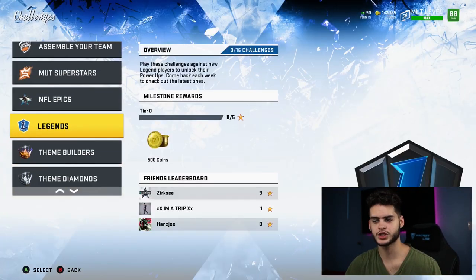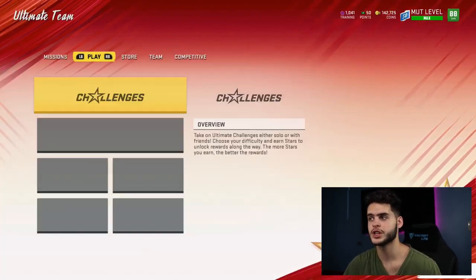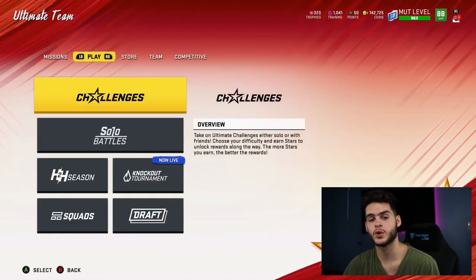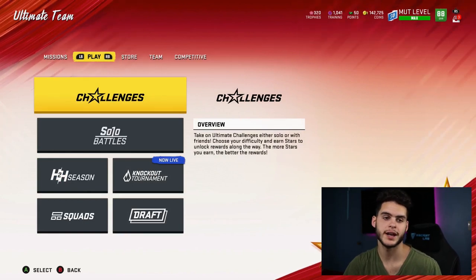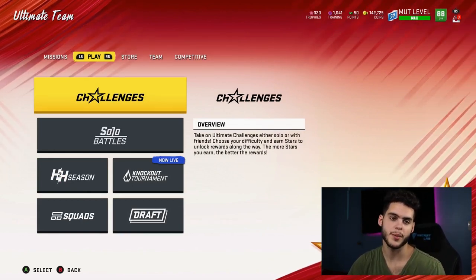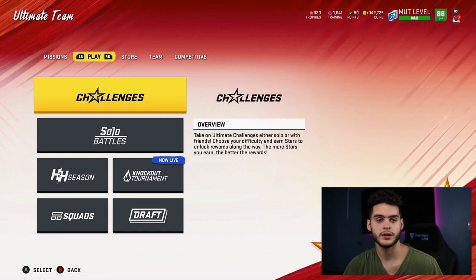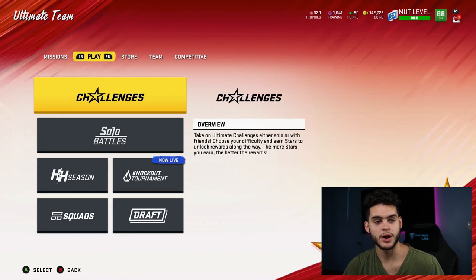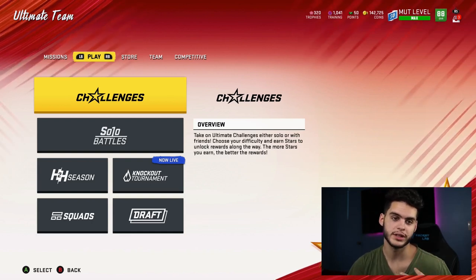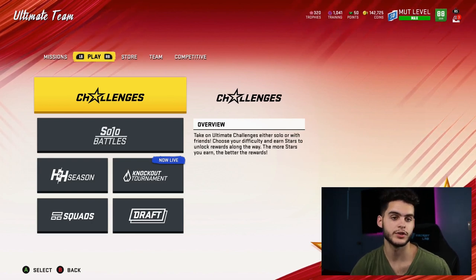Next you can play the legend solos for power-ups. You get the power-up of the legend, and you can either sell them for coins or power up the cards. I recommend doing the Lawrence Taylor one, getting him powered up to an 88 overall outside linebacker. So now you've got a linebacker pretty cheap just from the free power-up and some training. At this point you have a quarterback, cornerback, right end, wide receiver, two free elites, and some golds.